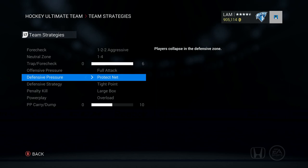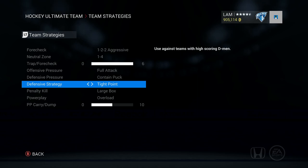I don't like to have defensive pressure on protect the net or high pressure. High pressure gets your players too far out of position. I find that contain puck is the best option — I rely on my AI to put pressure on the player while I sit back and watch where my opponent is going.